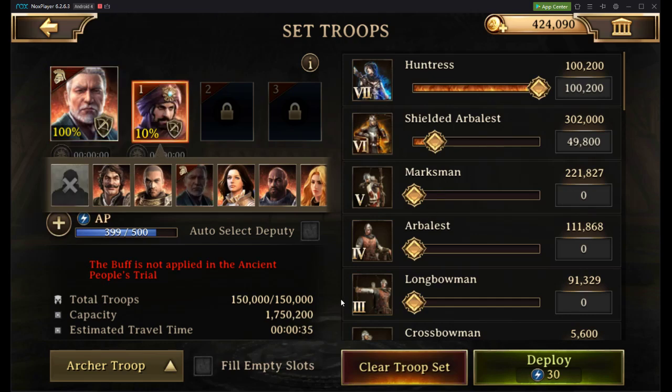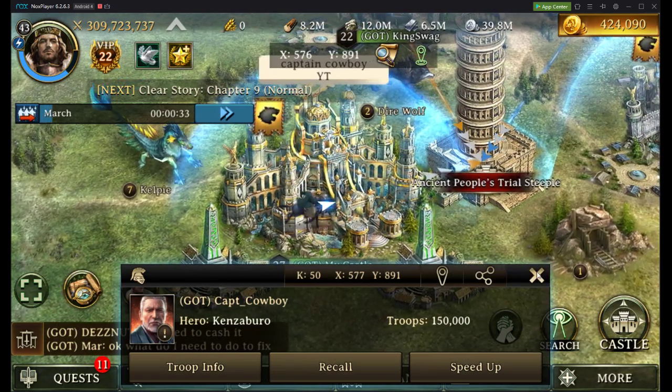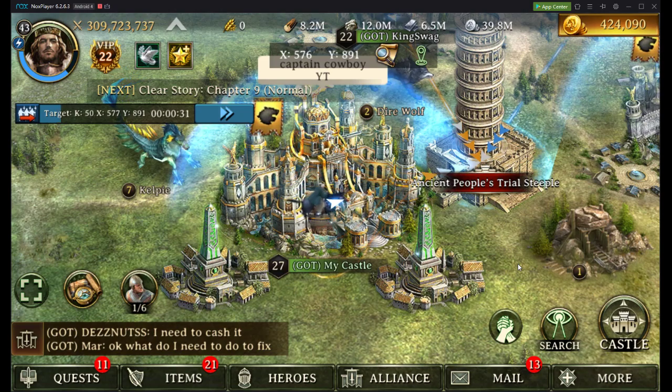What this means is we will be able to deploy our troops. I am very strongly set with archers, so I'm utilizing all T7 and T6 archers here in my march. We're going to go ahead and deploy. It does take 30 AP. However, if there is anything you do once a day, I highly recommend this is what you do. At level 24, you will unlock the ability to utilize these orbs.